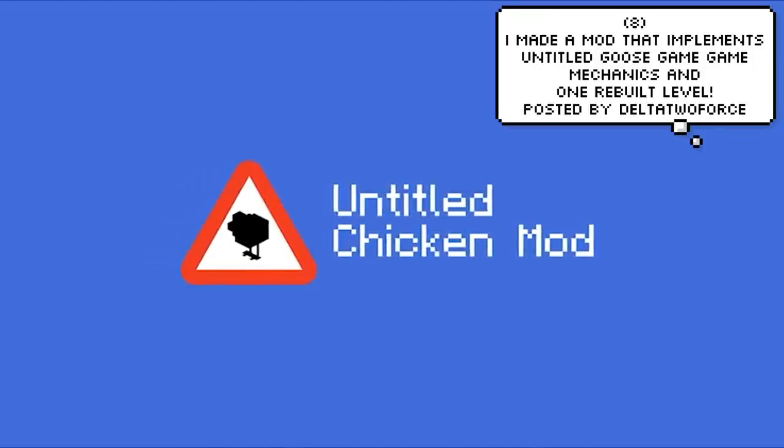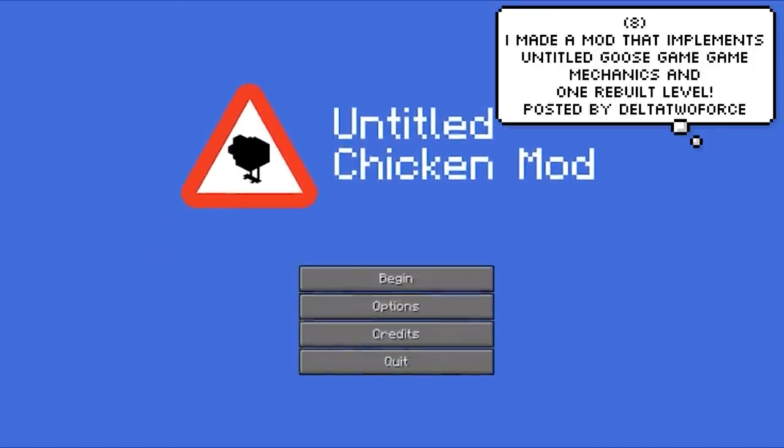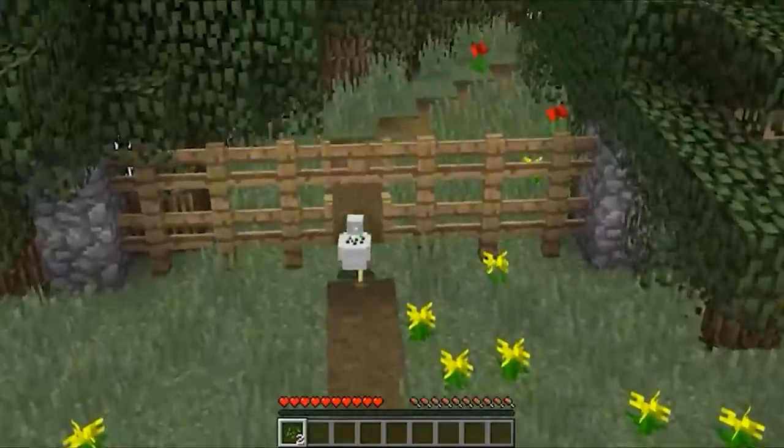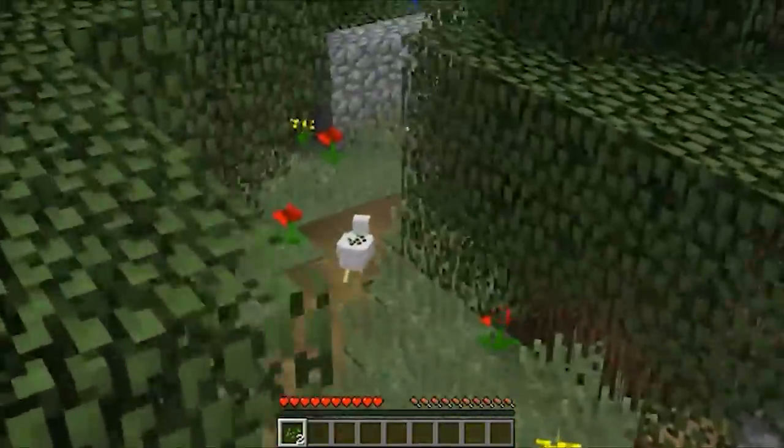Delta 2 Force made a mod that implements Untitled Goose Game mechanics, and he even rebuilt one of the levels. I'm not sure why, but watching this has just put a stupid grin on my face and I just can't get rid of it. Why is a chicken so cute?